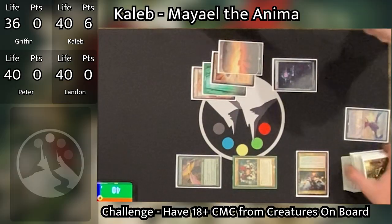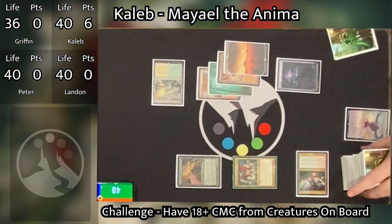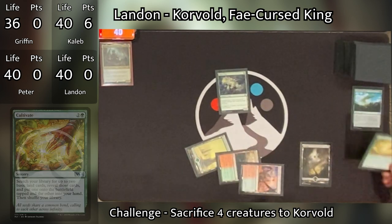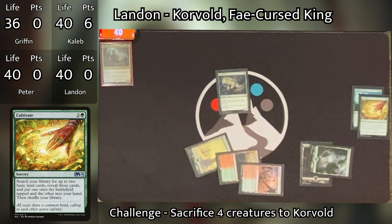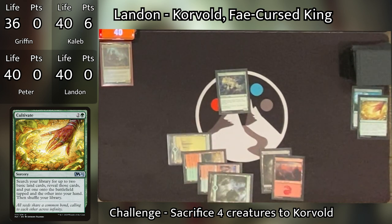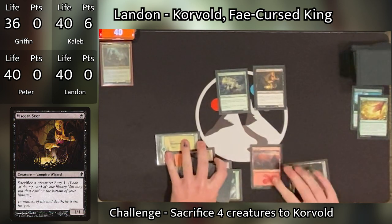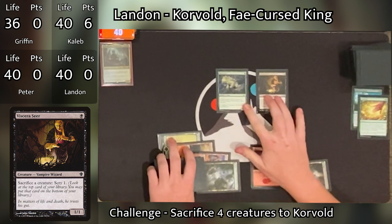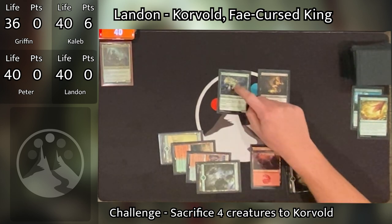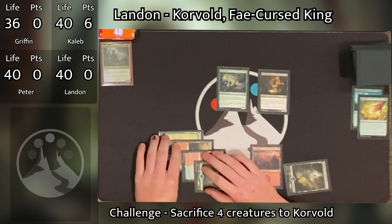Caleb plays a Canopy Vista and passes. Landon draws and taps three for a Cultivate, finding a Forest onto the battlefield tapped and putting a Mountain in his hand. He then plays the Mountain and taps one black mana to cast Viscera Seer, passing the turn. While he technically has enough lands to cast Korvold, he doesn't have to because he never had that open mana all at once — very smart play casting Cultivate first.